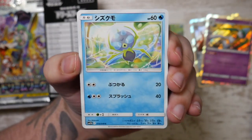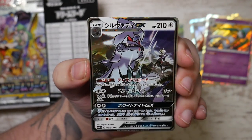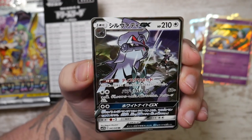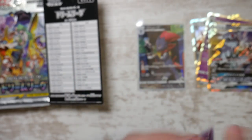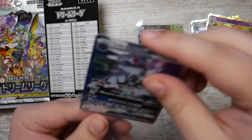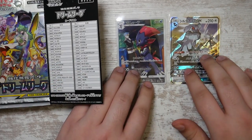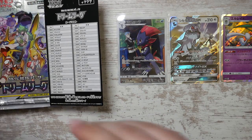We've got a Slugma and a Magnemite. And we've got a Sylveon GX — that's a double rare. These GX cards look so nice. After opening all these newer products with V cards, pulling these GX cards is something else. Maybe that's nostalgia, maybe I'm tired of V cards, but GX cards in my opinion look way better than the V cards we have nowadays.